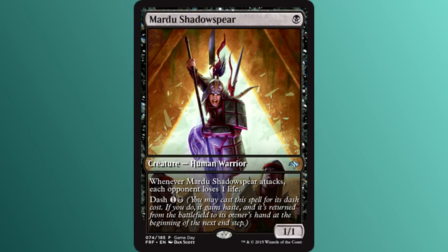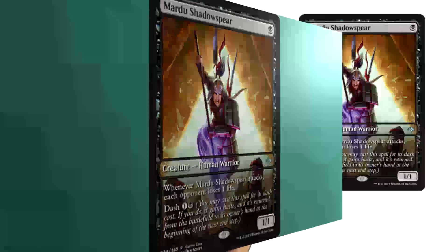Mardu Shadow Spear is our game day participation promo — one black mana for a 1/1 human warrior. Whenever it attacks, each opponent loses one life. It also has dash for two mana. Hey, aggro players, here's another goodie for you. Enjoy another efficient one-drop with two good abilities. Granted, dash might not be all that useful in standard, but in Commander it's the funniest thing ever — dash it really quick and make everyone at the table angry. Its main purpose is to make standard aggro even more viable, especially for those going deep on that warrior strategy.